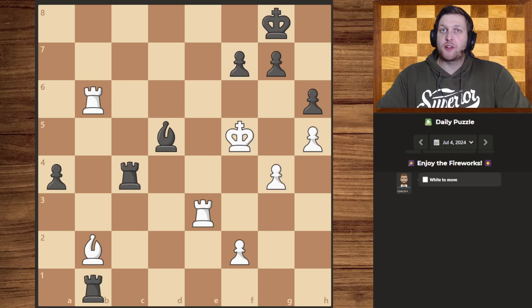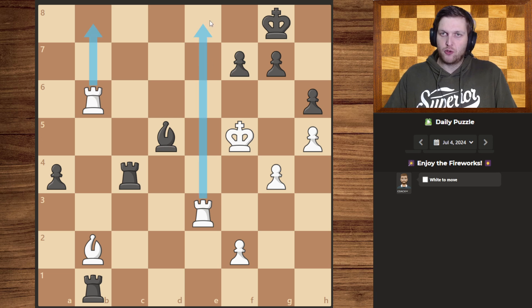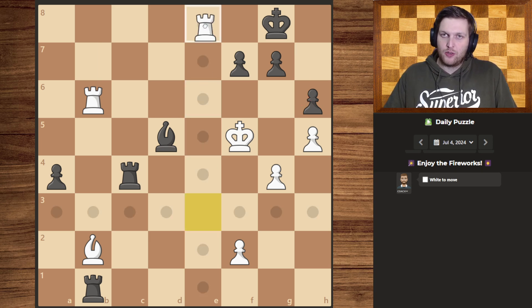Hello guys and welcome to today's daily puzzle — enjoy the fireworks, let's get right to it. So what do I see? Well, I see that we have two rooks that can give a check, but we are actually going to use this one because this one can also use this check, which will eventually become useful.